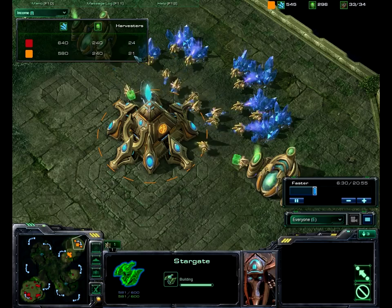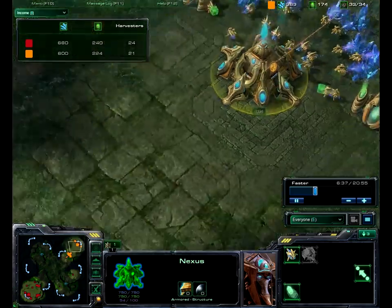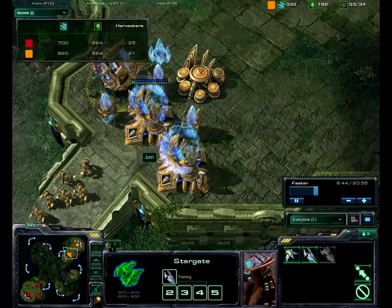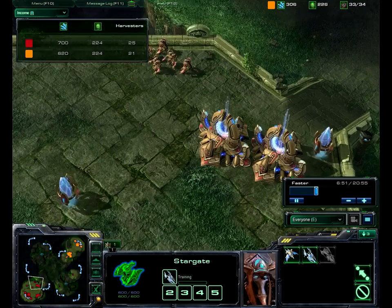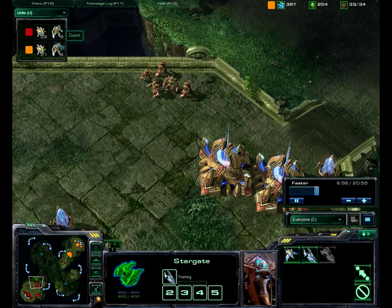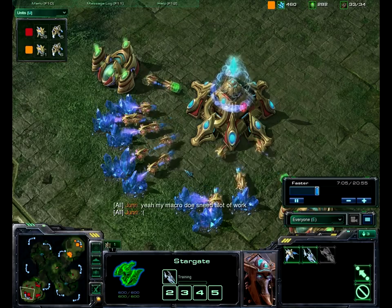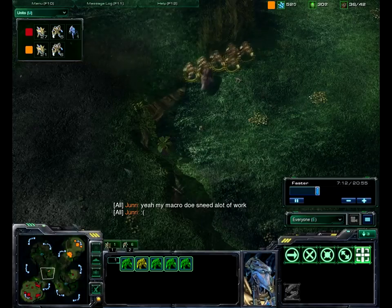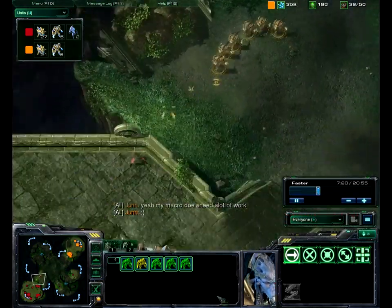LEGO is still a little bit ahead in the harvester count — 24 to 21. Looks like there's a Chrono Boost being used on nothing. He's supply blocked. Both players have about the same amount of Zealots; LEGO has a couple more Probes. Another Zealot pump coming out. He hasn't got speed yet, so they can't exactly get past.